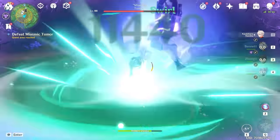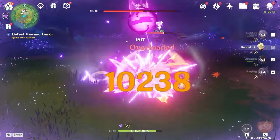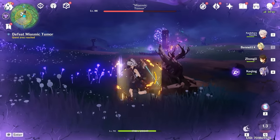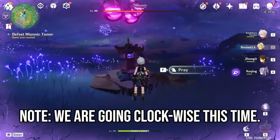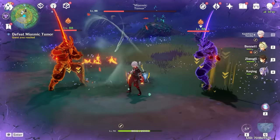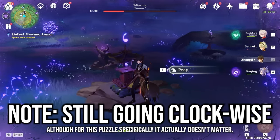Another samurai will come out, but this time the miasma is shooting plasma balls at you, so it gets definitely kind of hectic. Just keep the electrogranums on you. Next puzzle, again counterclockwise, is one, two, three, five, four. And the tumor comes back down again. Two samurais to defeat this time. And finally, the last puzzle going counterclockwise is one, two, three, three, two.